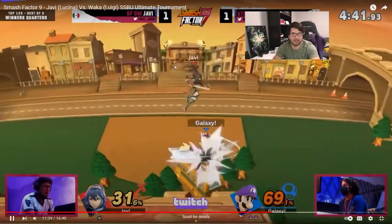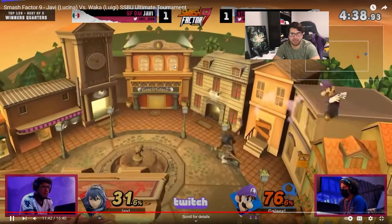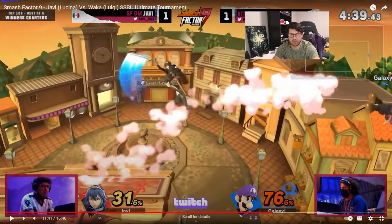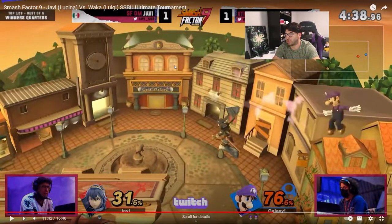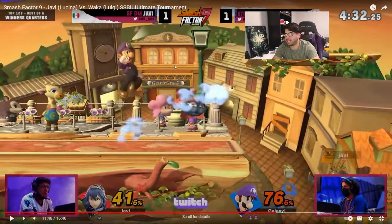Okay, we got another forward throw. Those mid-to-high percent forward throws are sent at a pretty good angle. Javi would have actually been able to get this edgeguard, but he did one thing here — he was in a good spot to cover the double jump, but he decided to fast fall right here, which kind of ruined his edgeguard opportunity. He would have been able to punish that down air, because down air lasts a good while and you can react to it. You want to keep your position for as long as possible. Fast falling won't really help you edgeguard better until the last minute — you don't want to use it preemptively like that.